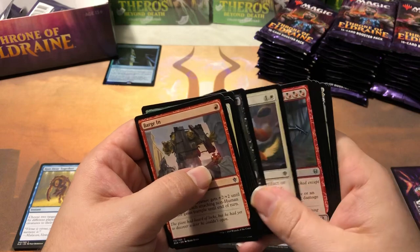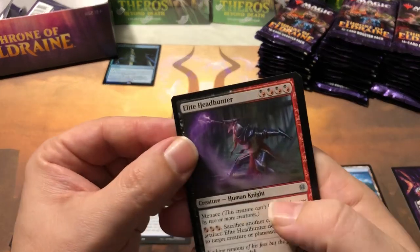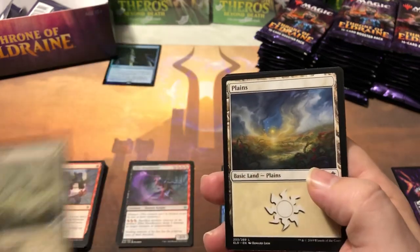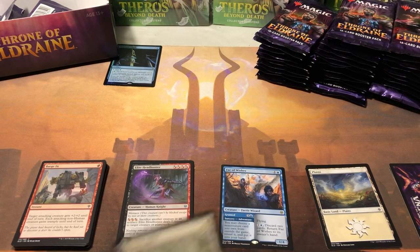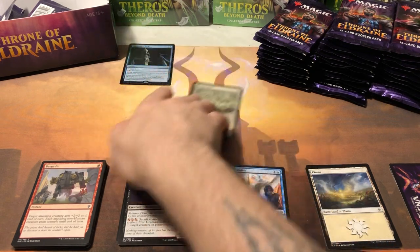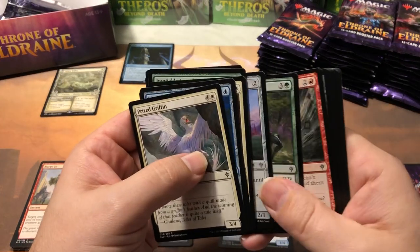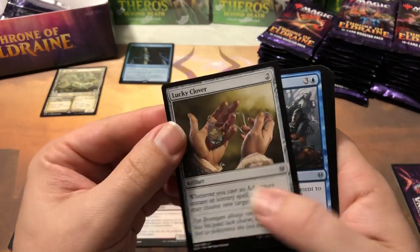Throne does suffer from the Theros problem of having just way too many variations of every single card in the set. We got Elite Headhunter, Animating Faerie, Witch's Oven, and an alternate art Giant Killer — not really worth anything because giants are not a very popular creature type; 59 cents for that guy. We'll go ahead and put all the alternate arts — the storybook or showcase frames — aside, along with all the rares. Lucky Clover next — this thing can get really out of control with the right build.